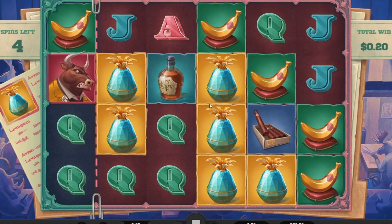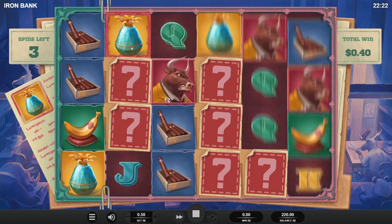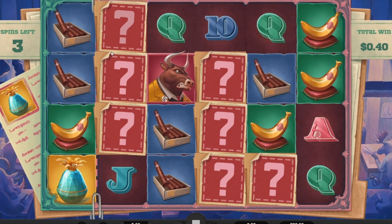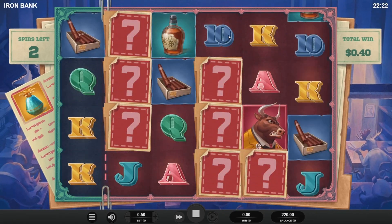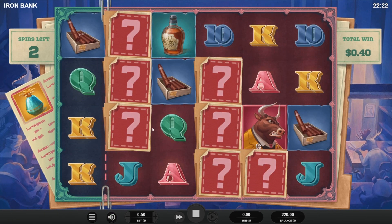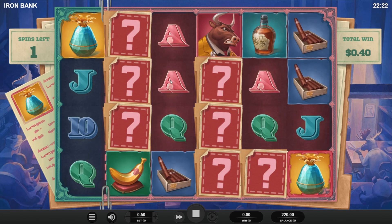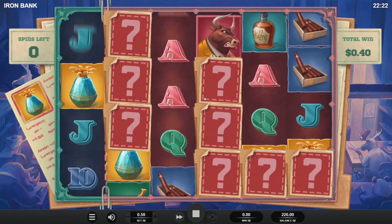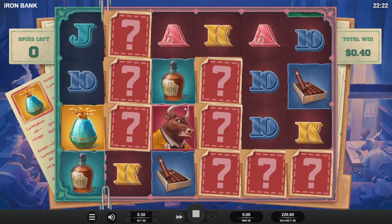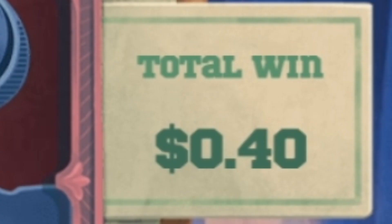We almost got the reel filled. Queens would be nice — another one. We almost got a re-trigger on both of these. We just need one right here so we get that re-trigger and fill this middle one. Nothing — queens maybe, jacks — we just need one in this middle reel. It's dead. There's nothing that can connect. 40 cents from the first buy — that's horrible. We gotta keep going.